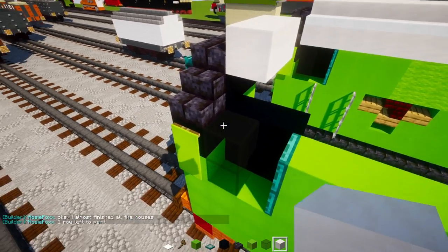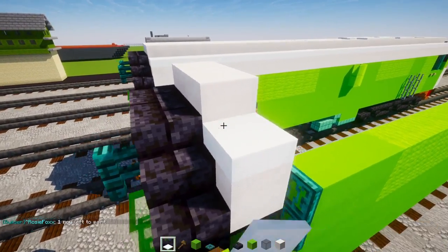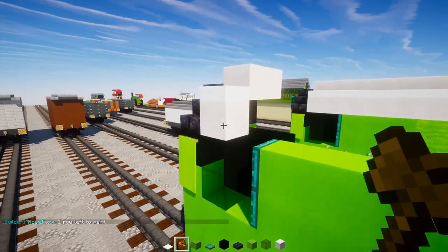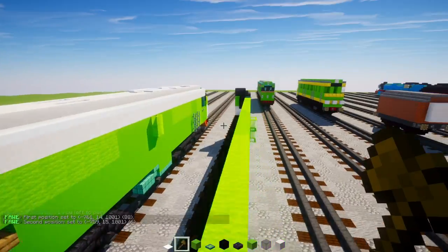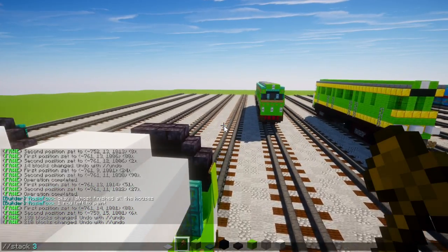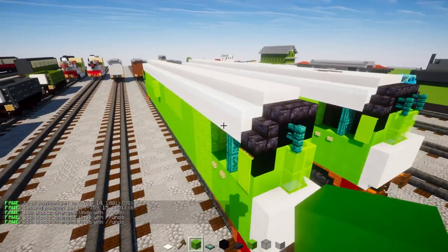For the roof, add smooth quartz — two blocks here and one block on the edge — then three snow layers in that corner. Extend this white layer roof all the way to the other side.